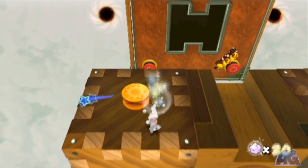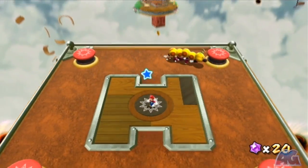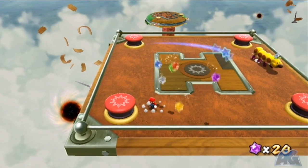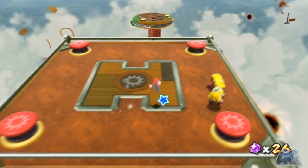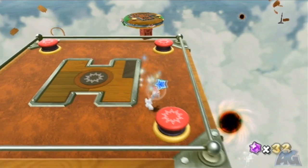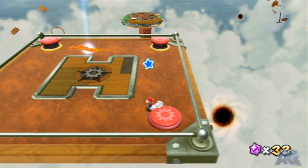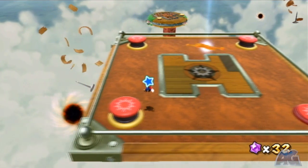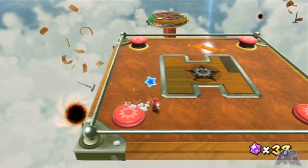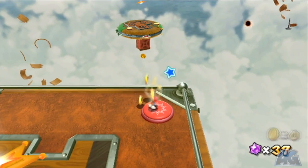So you can start off by getting most of these Star Bits and then Ground Pound on that whenever you're ready. To kill these guys you just have to Ground Pound near them and they're going to flip on their back. Now the bottom right button over here activates the Launch Star to the next planet. But don't take that yet — instead activate all the other buttons. One's going to give us some Star Bits, the top right one's going to give us some coins, and the top left one is going to give us some of those musical notes.